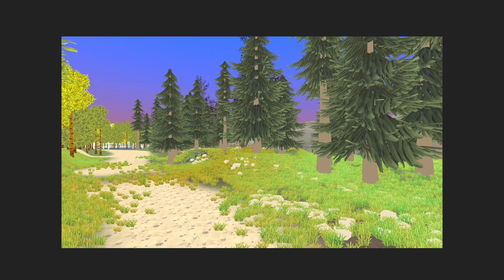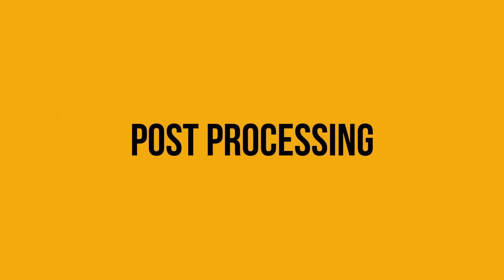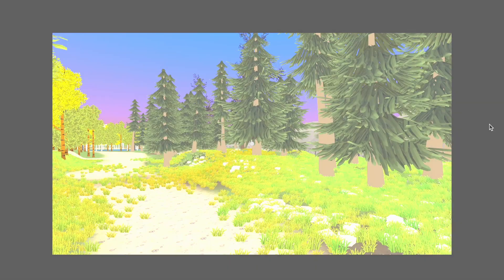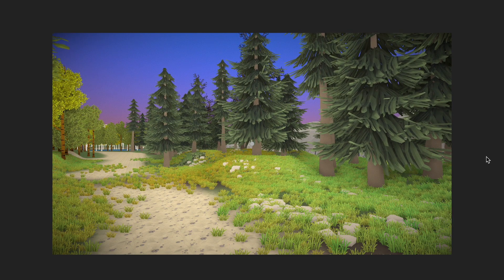But the scene was still looking kind of bland, so I went to the Unity gods and asked for better graphics, and they gave me post-processing. I just added some effects like bloom, ambient occlusion, vignette, and motion blur. The scene then went from this to this. Ambient occlusion is an important effect, as it calculates and adds shadows to the darker places, making the visuals more realistic.